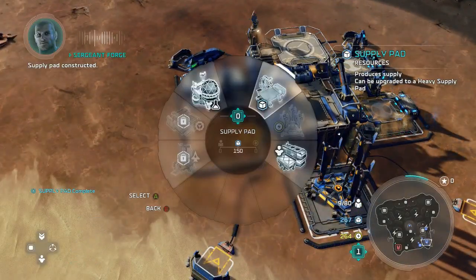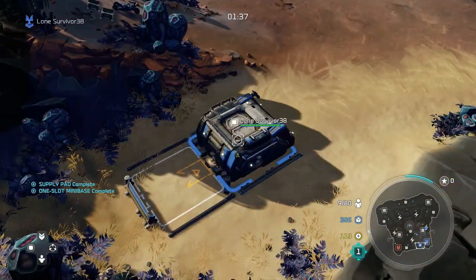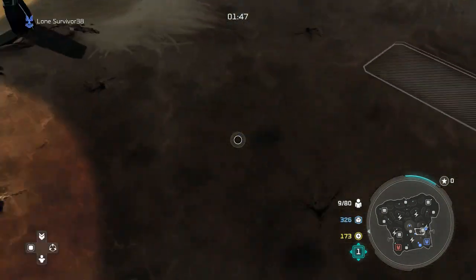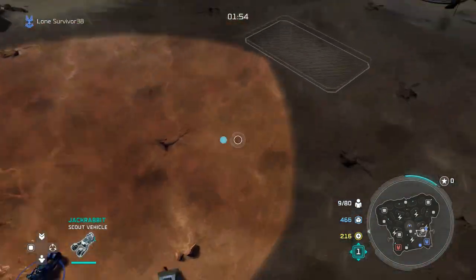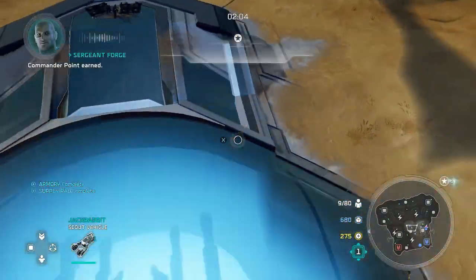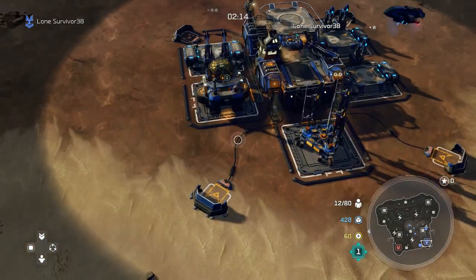We're also going to have to take a power node before this gets up and rolling. Upgrade your second supply pad and make an armory. At this mini base you'll want to make another supply pad. Send your jackrabbit to get these power crates — preferably supplies actually. We may as well send the jackrabbit up over here, just get this mini base, and upgrade rolling economy.